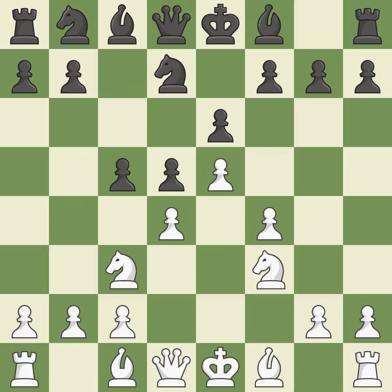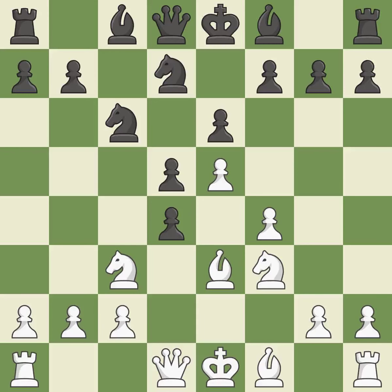Nf3 supports the d4 and e5 pawns. Nc6 develops the knight and attacks the d4 pawn. Be3 develops the bishop and defends the d4 pawn. cxd4 captures the pawn and attacks the knight on c3 and the bishop on e3.